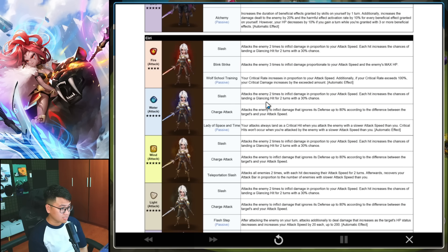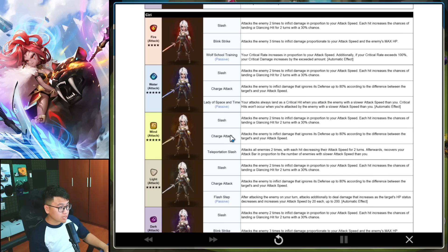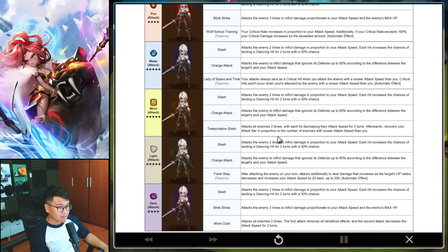The Wind Ciri is also pretty good. The Skill 2 also ignores defense, and Skill 3 attacks all enemies 2 times and decreases their attack speed. She does damage scaled with speed and can ignore defense — I think I like that a lot. Both the Water and Wind Ciri have ignore-defense damage scaled with speed. That is crazy.